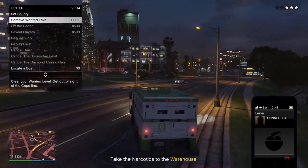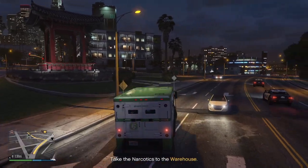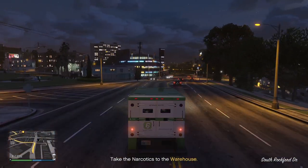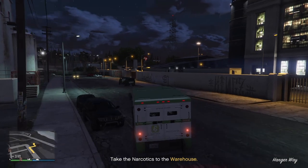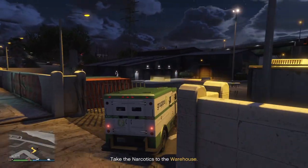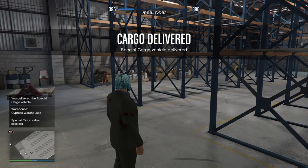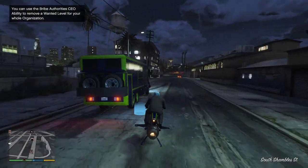These are the missions you want to get - all three crates in a single vehicle. You just go out, collect the vehicle, and drive it back. Cargo delivered. Leave the warehouse, go back to the terabyte, make sure you park the Oppressor back inside, and go source another vehicle.